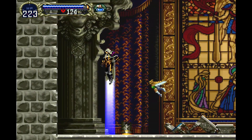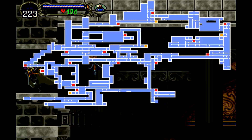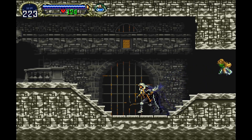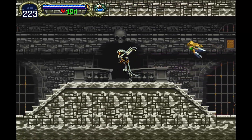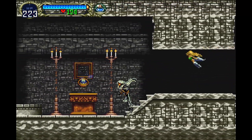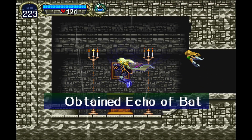Up next is the Echo of Bat, and in order to get this, we just have to defeat Ulrocks. This is kind of required to get through the game for the most part, as it allows you to navigate the Spiked Room in order to get the Spike Breaker armor. So there's the Echo of Bat.